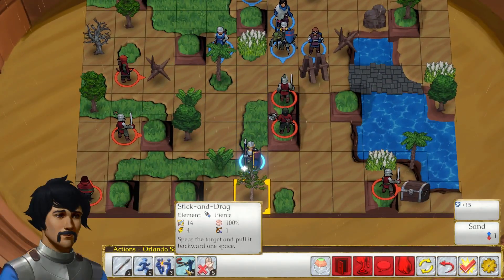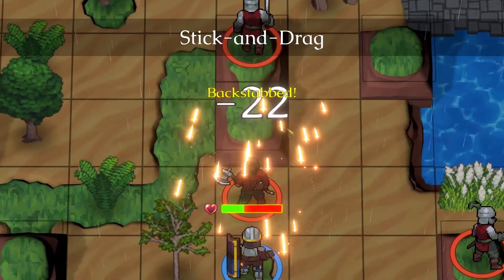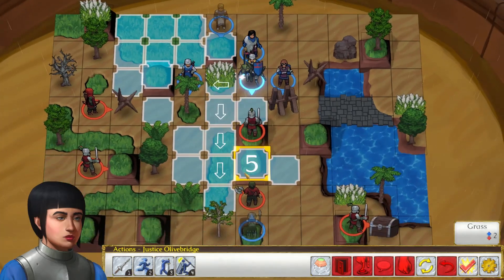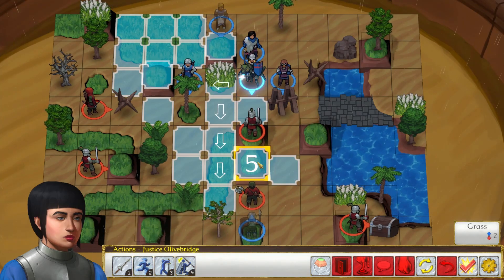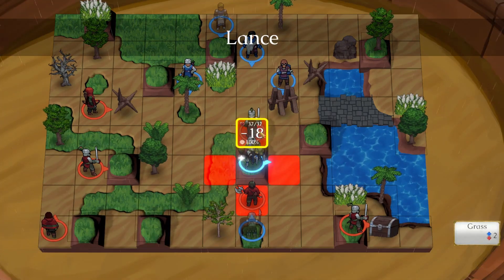Battles take place over a series of turns, with the player generally having the first turn and the AI alternating back and forth with them. On your turn, you may move and act with any and all of your characters. Any characters that do not act will recover a small amount of stamina, while those who neither move nor act will recover a moderate amount.